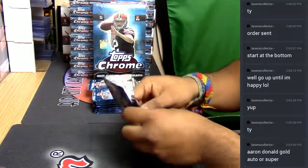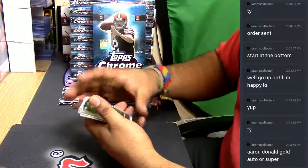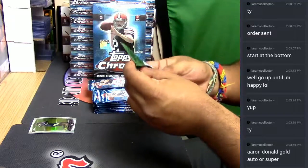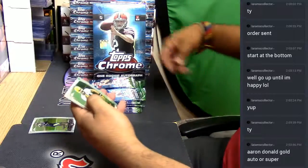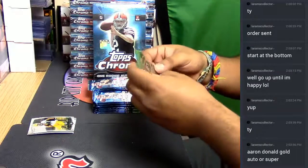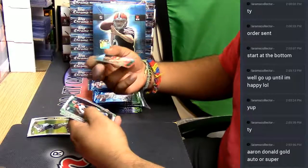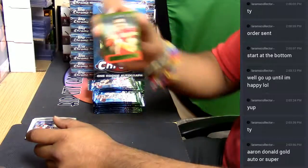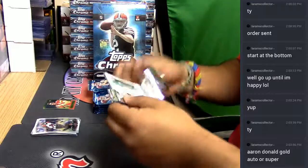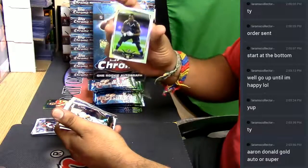Now I forget — these cards do have a slight bend too. Here we have a couple of refractors. We have a Bruce Ellington refractor for the Niners. These are all base. We should have at least one rookie auto in this box. Let's see what it is. Here we have a little mini insert — Aaron Murray of the Chiefs. A CJ Mosley refractor for the Ravens.